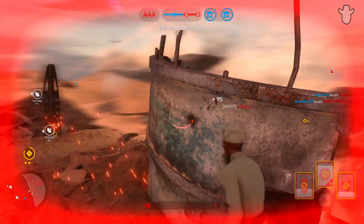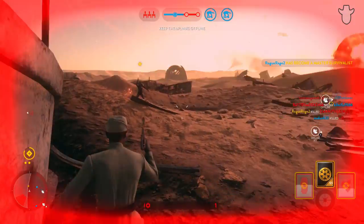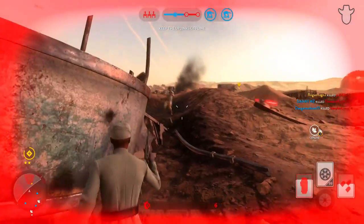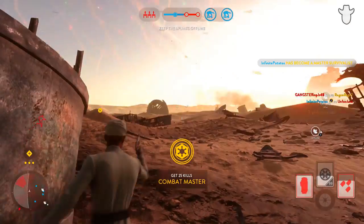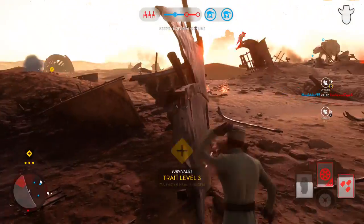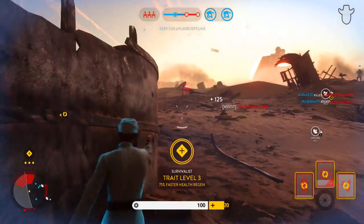Yeah, he's definitely failing. Pretty sure it's Lando versus Boba — and yeah, this is every time if you're Boba Fett. He's falling behind. This guy — how did you get killed? He only has 13 kills.